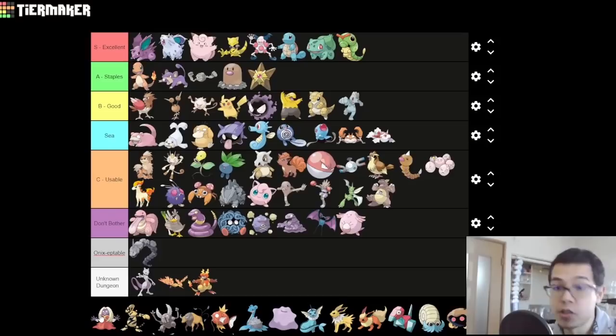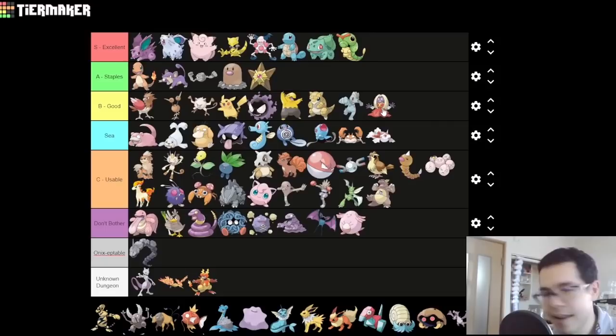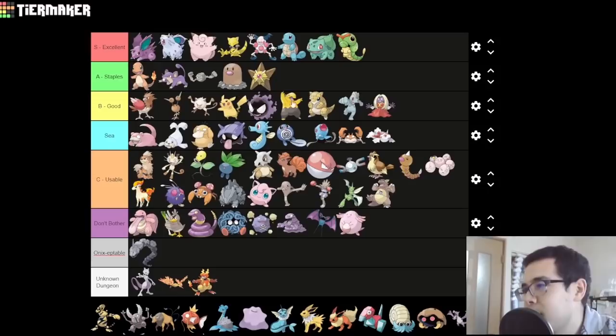Jynx — it's trade-exclusive; you have to trade a Poliwhirl for it in Cerulean City. And because it's a trade Pokemon, you actually get the XP boost, so even though it's available kind of late, that doesn't matter as much because it's easier to catch up. I think Jynx is actually quite good — it's nice and fast, got pretty good special attack, and Ice plus Psychic is a really powerful attacking combination. One thing to be careful of: Jynx does not actually learn Psychic by level up, so you have to save your Psychic TM for it. Jynx is perfectly fine — a solid B.